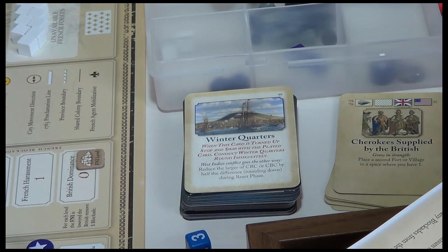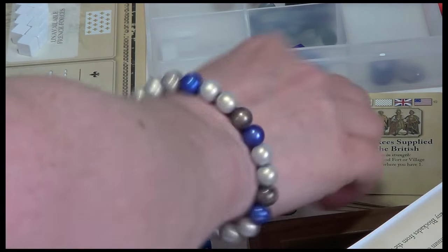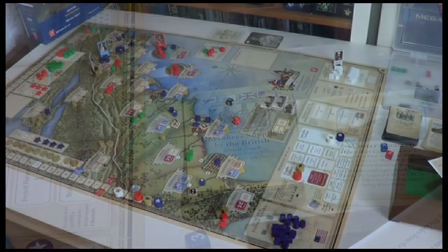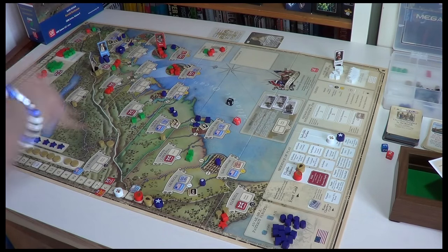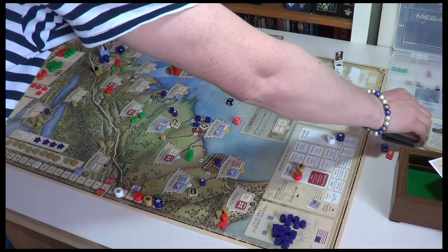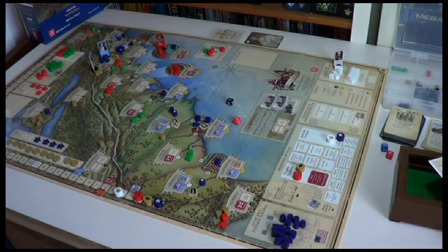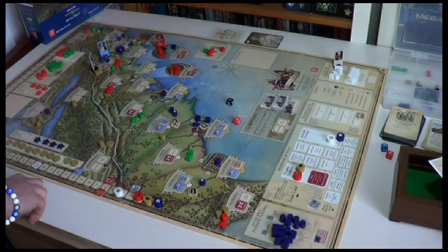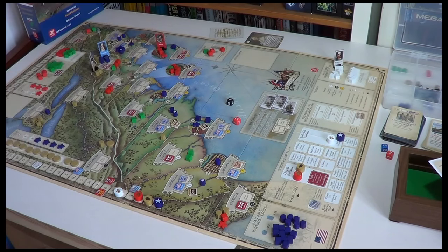When this card is turned up, stop and swap with the played card and conduct a Winter Quarters round immediately. I guess that's good timing. Perhaps we'll see out this episode and maybe the series with this Winter Quarters. We're a quarter of the way through the game now, and I think I've been able to demonstrate quite a lot of the rules. We don't have the French prep coming in but it's only one more spot up, so one more casualty — let's see.